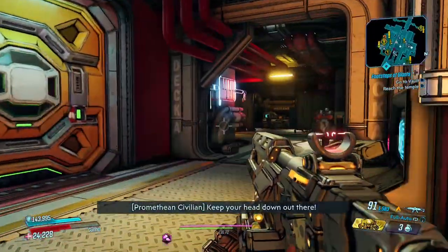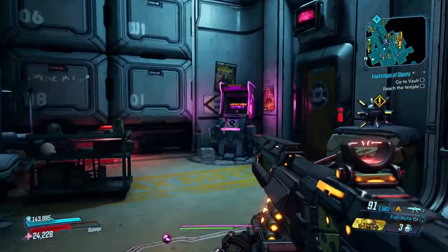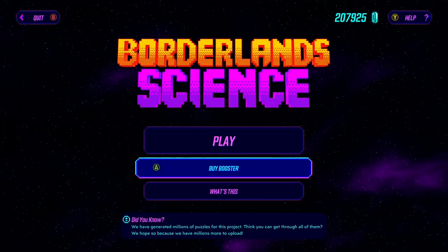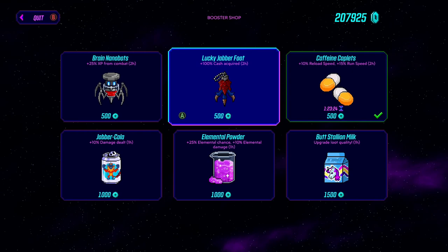One thing you can do before you go to Troy to do all this: go to Tannis and her little arcade machine, and buy the perk for plus 100 cash. That should help out even more. Alright, take care guys, keep your head down out there.